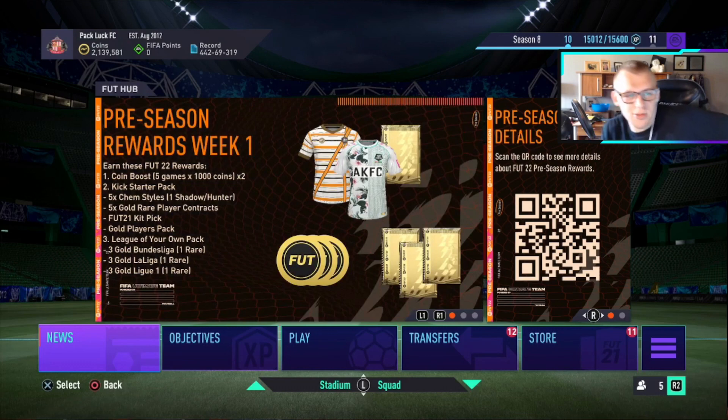Here we go — Preseason rewards week one. Earn these FIFA 22 reward bonuses: coin boost — gotta love that — Kickstarter pack, five chem styles, we get contracts — unbelievable — a FIFA 21 kit pick, and then we get a gold players pack.